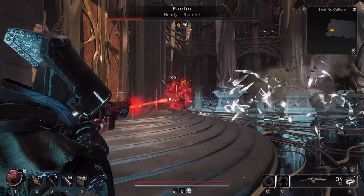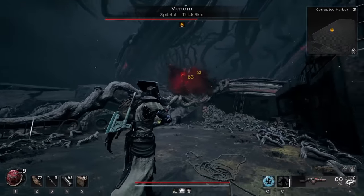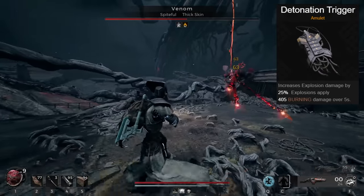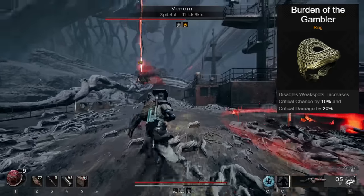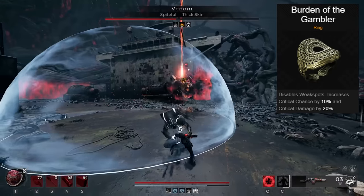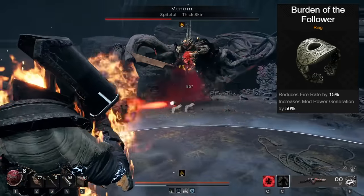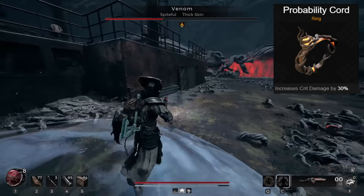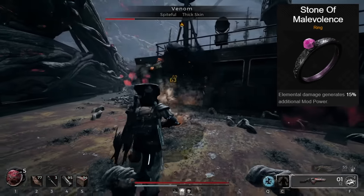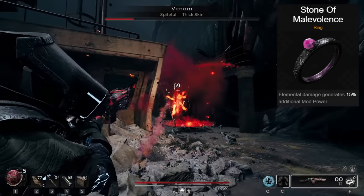In the end, you have 2 guns with high mod spam potential, and the Krell Axe to get high damage over time from Burn and Shock. As for the Amulet and Rings, you want the Blast Damage Special. Detonation Trigger increases Blast Damage by 25% and adds burning to all explosions. Burden of the Gambler increases crit chance and damage but removes weak spots — neither of these mods nor Meridian in its main fire mode can hit weak spots, so there's no downside. Burden of the Follower increases mod power generation by 50%, which is a massive increase we can't live without. Probability Cord increases crit damage by 30%, and Stone of Malevolence increases mod power generation when dealing elemental damage, increasing the spam even more.